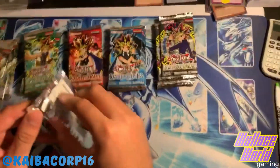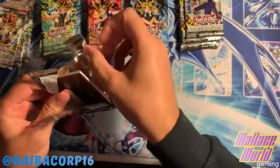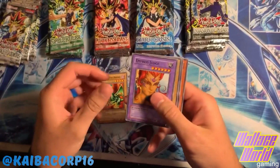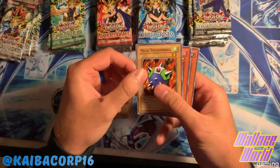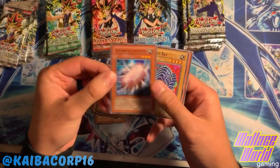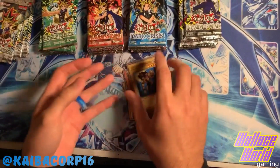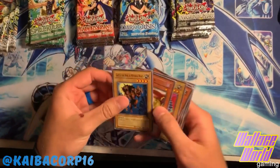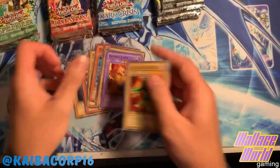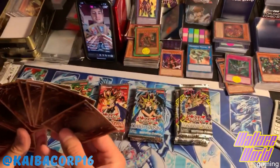The first pack: Metal Raiders. I'm gonna show you guys on Instagram and on YouTube today what we get. Black Land Fire Dragon, Empress Judge, a Harpy Lady, Mega Thunderball, and a Dark Elf, Cocoon of Evolution, Prevent Rat, and Mystic Lamp, and a Kazelle the King of Mystical Beast. One, two, three, four, five, six, seven, eight, nine - all together. About that, awesome stuff for you guys.